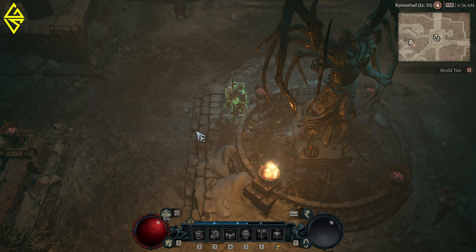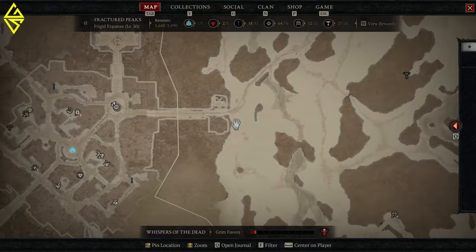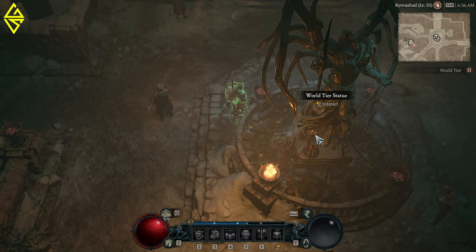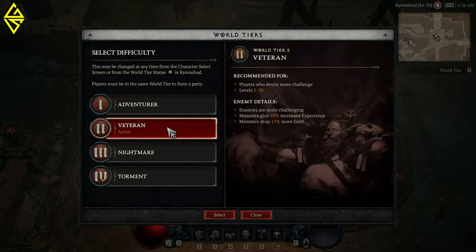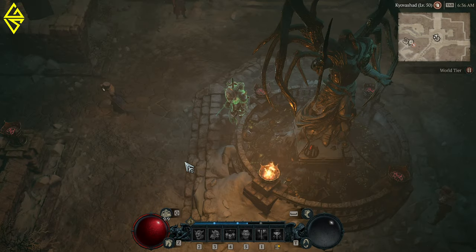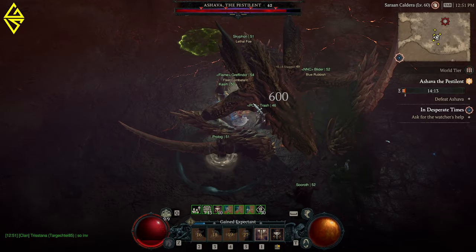It doesn't matter what world tier or level you're on, or if you're still in the campaign. I already beat an open world boss at level 30 during my campaign, just because I had unlocked the appropriate area. So it makes no difference — you can be on world tier 1, 2, or in the endgame on world tiers 3 and 4. They will always show up as long as you have the areas unlocked.